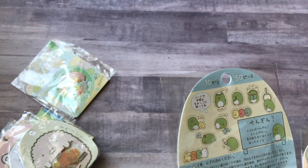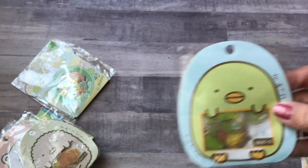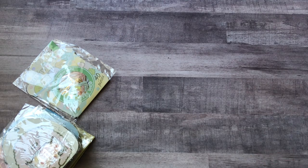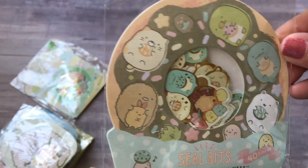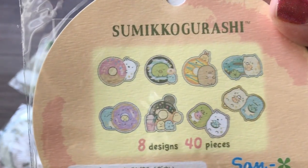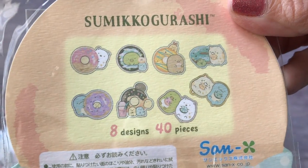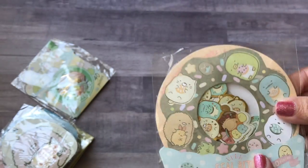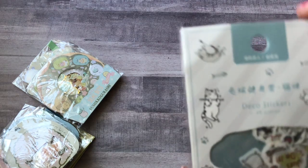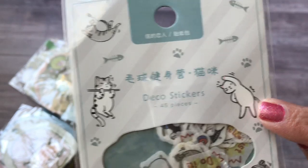Another set has 50 pieces — 10 different designs. Then this Sumiko Gurashi set has them all eating donuts, so it's a donut-themed sticker flake pack — 40 pieces, 8 designs. And my last sticker flakes are these cats doing exercises — those are really cute.